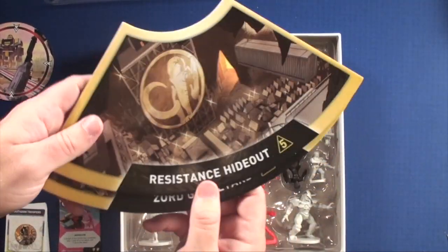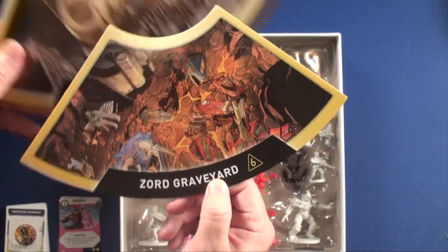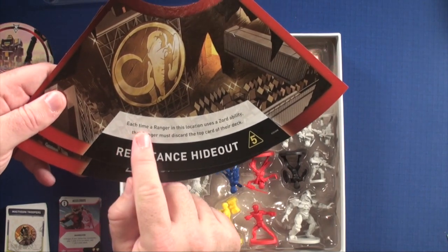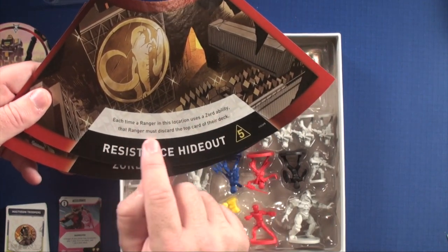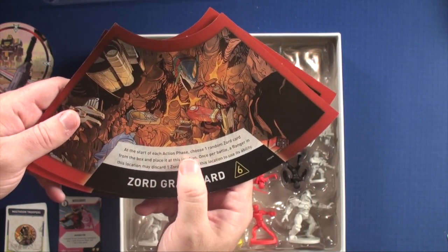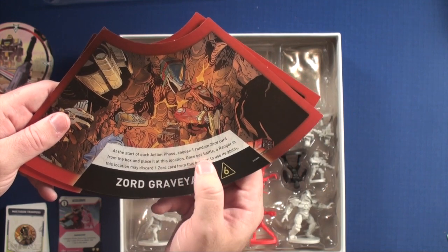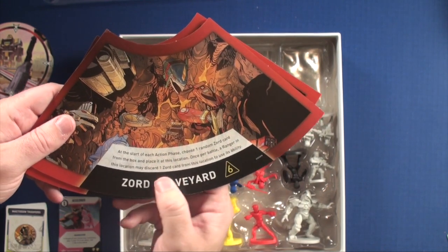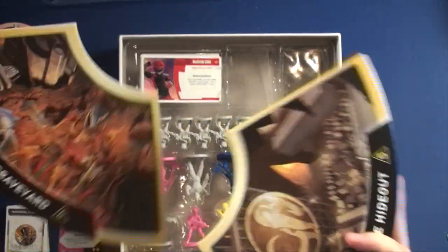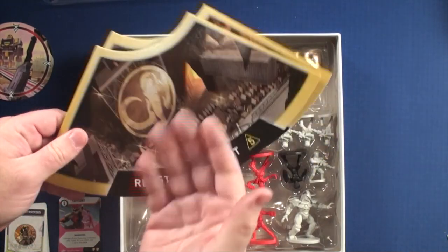You're also going to get two additional boards. You have the Resistance Hideout, which is a five, and a Zord Graveyard, which is a six. On the Resistance Hideout side, each time a Ranger in this location has a Zord ability, you must discard the top card of your deck. If you're in the Zord Graveyard, at the start of each action phase, choose one random Zord card from the box and place it at this location. Once per battle, a Ranger in this location may discard a Zord card to use its ability. So those are two of the four locations you would use, but there are additional new ones in here.